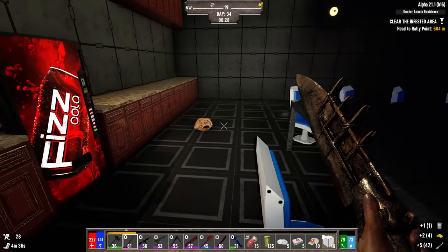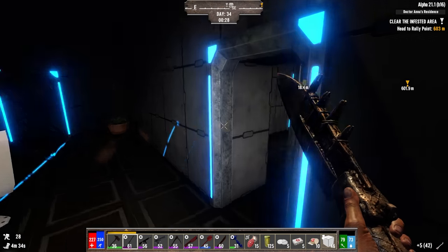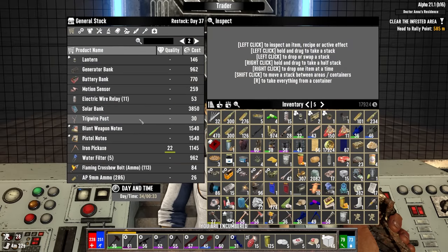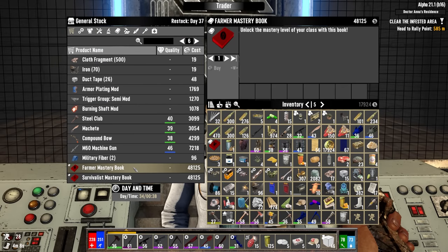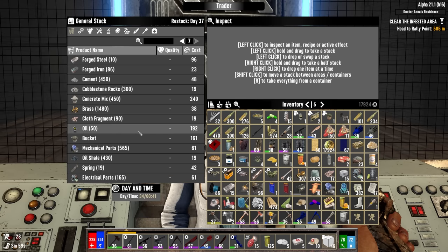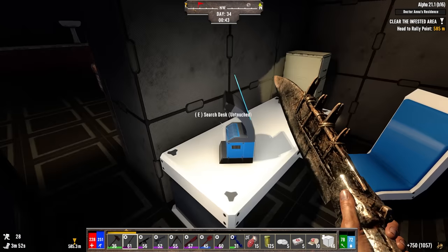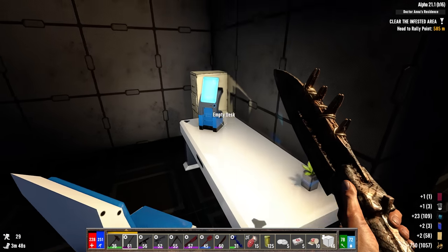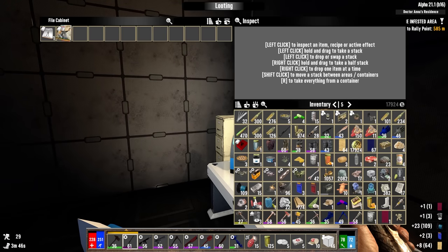I'll start collecting solar banks and solar cells eventually, but for now saving money. Her inventory should restock soon — I'll leave her to do that privately. Searching around, she has first aid, key cards, more generic schematics. With all these books I've been finding in the last day or so, I should soon have enough to unlock the hunter class and have all options open.